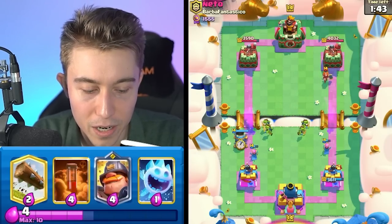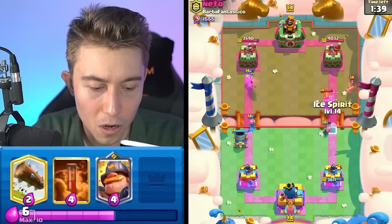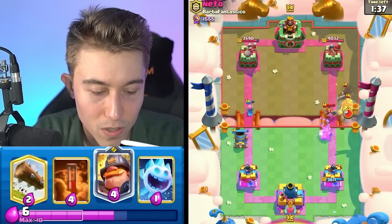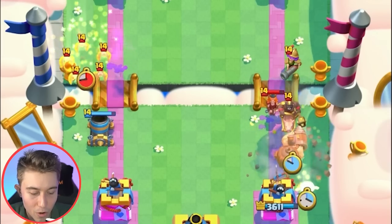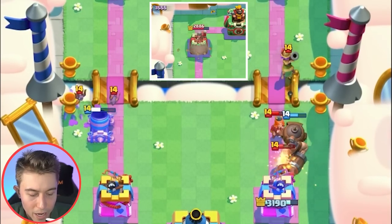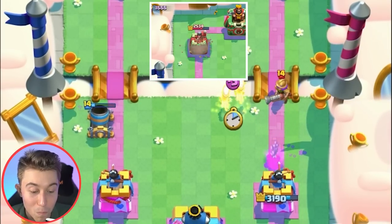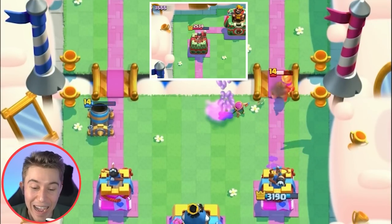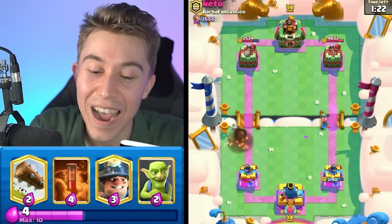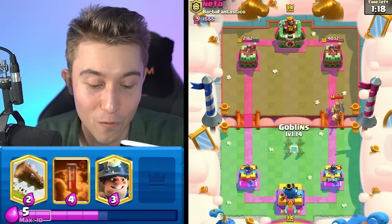We're going to go in for Goblins and see what we can do. Just trying to tank for the Archers a little longer while the Mortar locks onto the tower, and we can go in for Ice Spirit with the Mighty Miner — fully countering the Hog Rider. The Mortar is mauling that tower. It seems like this guy had no faith in the Mighty Miner on defense, but if you use your Mighty Miner effectively, the Hog Rider isn't ever going to get damage.